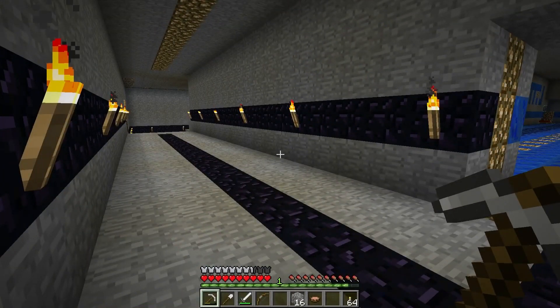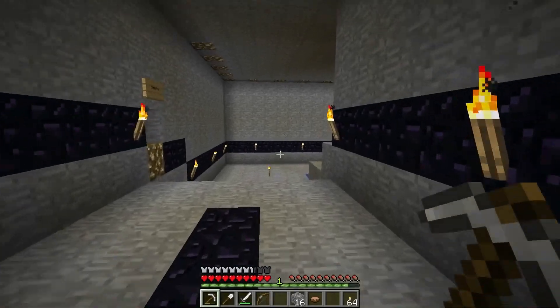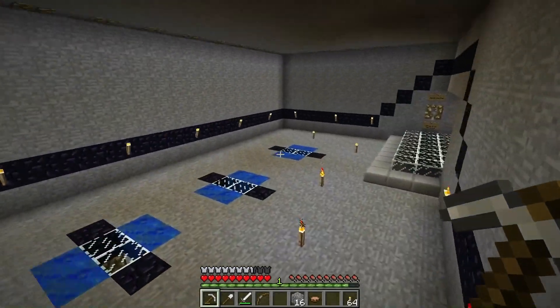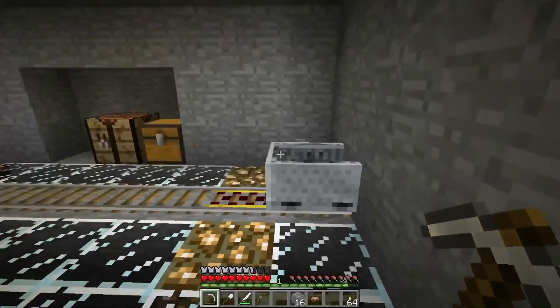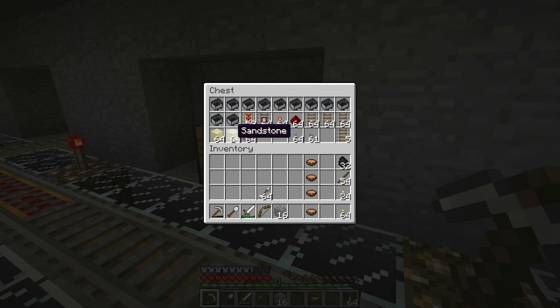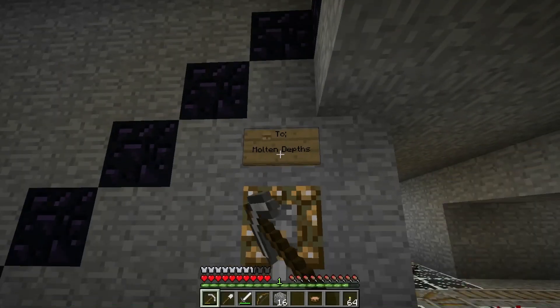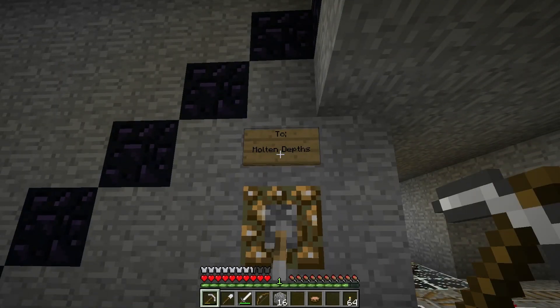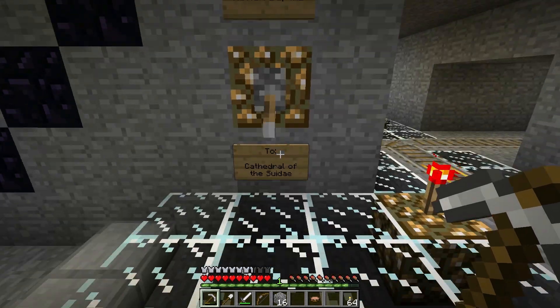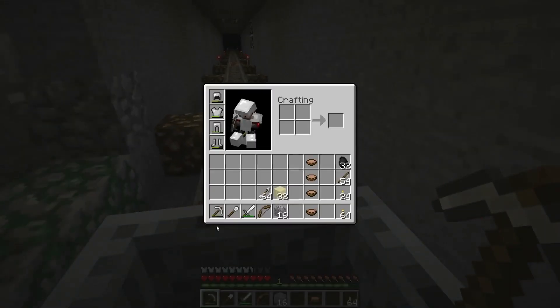I'm thinking today we might go check out the nether area that was over by the cathedral — the big pig statue area. I'm pretty well prepared and stocked. I could probably use a few more blocks; grabbed some sandstone. I'm pretty sure the Molten Depths is where the red and black wool are going to be, but let's go to the big pig statue and check out that nether area.